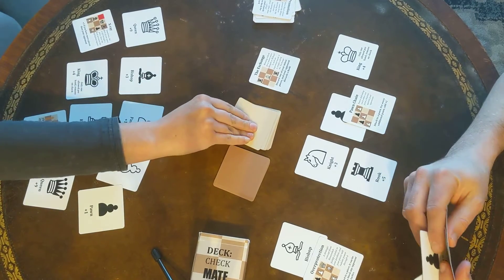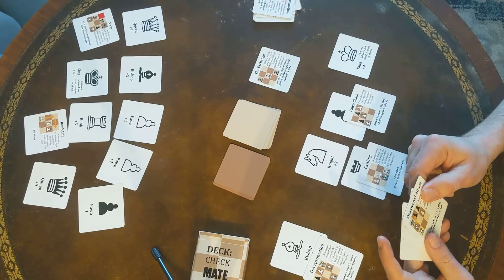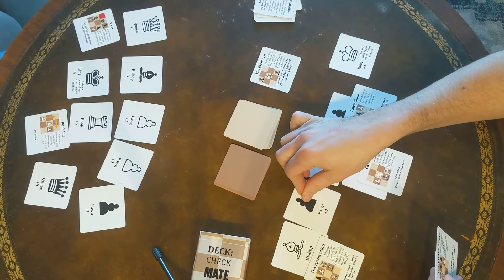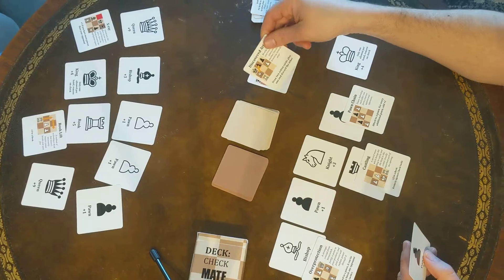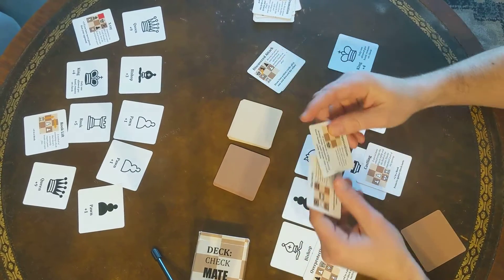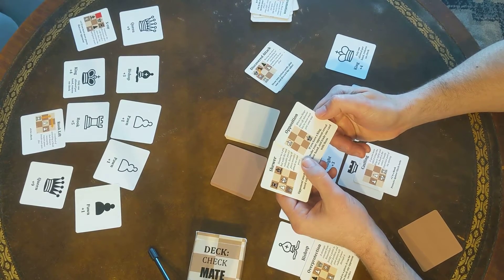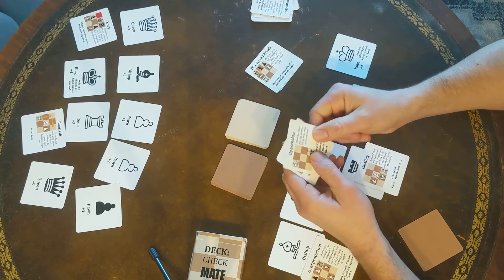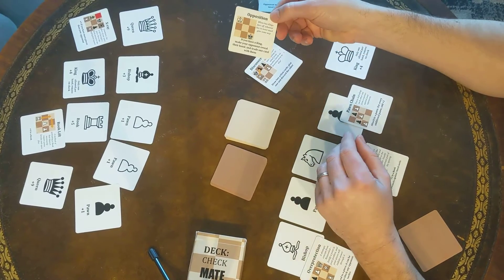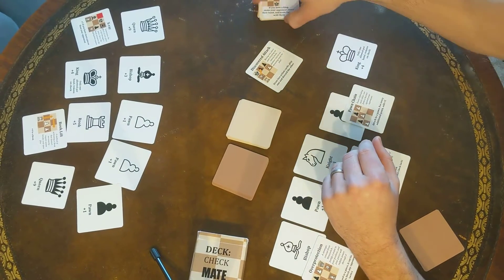I'm going to castle. This helps make my rook more active. I'm going to play down a pawn. And for my third move here, I'm going to use a discovered attack, so this means I get to draw two action cards, play one of them, and discard the other. I'm going to play the opposition. Opposition is when two kings face each other, and since I have a king I can do this — you have to reveal your hand, and I trade one of my cards with you.